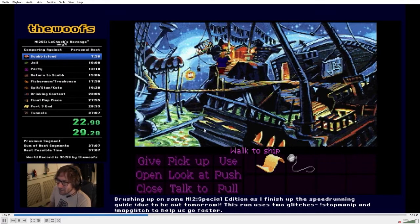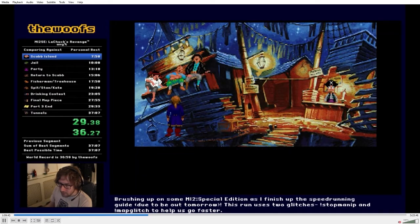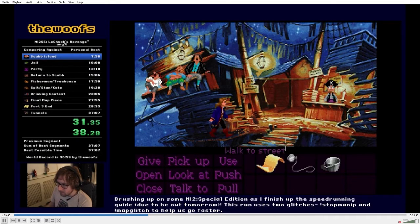From here we're going to go get the bucket up in the ship. We pick up the bucket and do option one on this dialog. You can use keyboard or mouse — I use mouse for this one in particular.